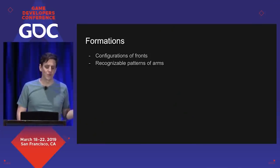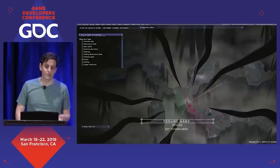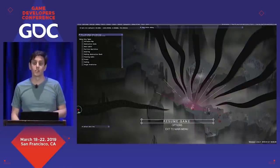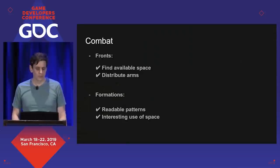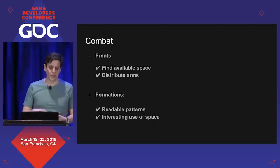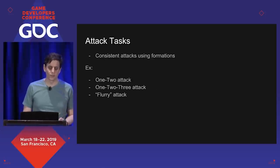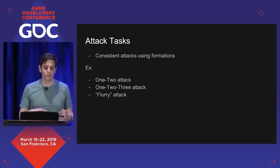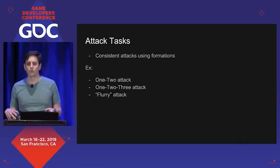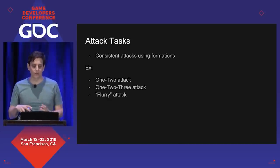The next logical step is formations, which are basically just configurations of fronts. These allow us to create recognizable patterns of arms. Examples include a surround formation, a semicircle formation, a flank formation with arms on opposite sides, and a three-prong formation. These two things together — fronts and formations — allow us to create interesting and readable changes in Dark positioning. Attack tasks combine with formations to form a tell: a one-two-three attack would usually show up in a three-prong formation, or a one-two attack would show up in a flank formation. We use those to communicate to the player what's coming up next.